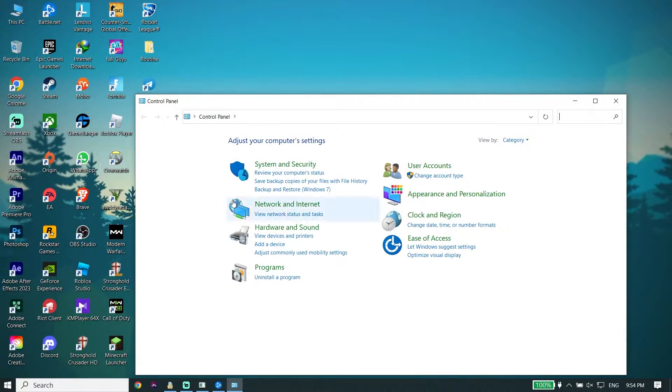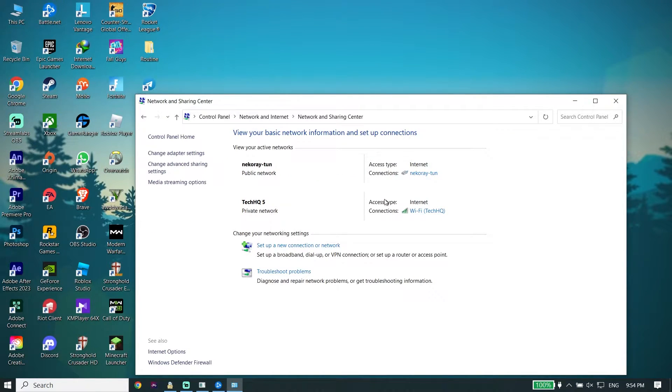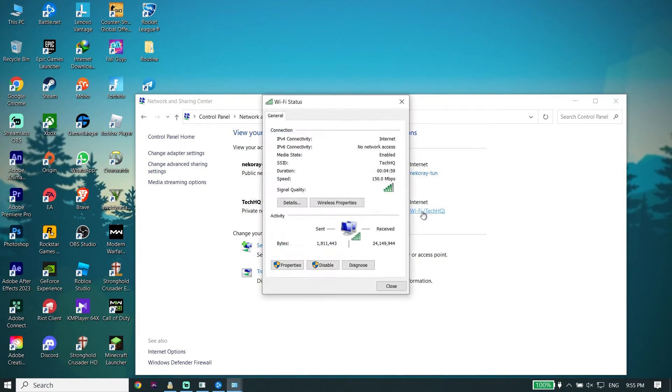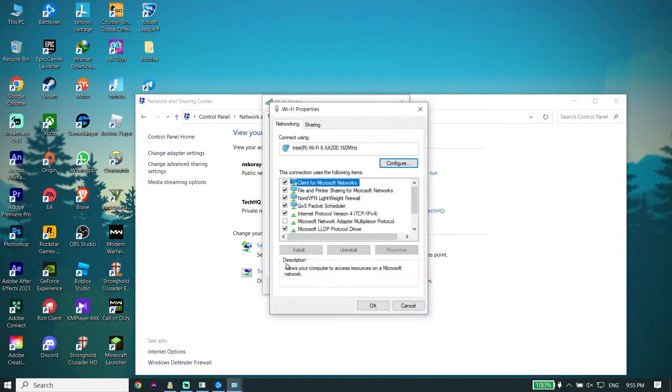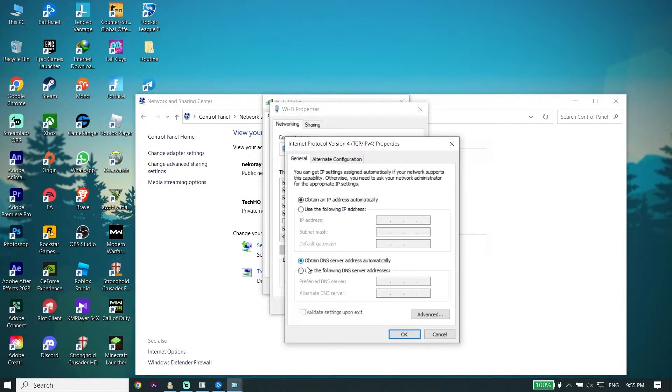Click on Network and Internet, then click on Network and Sharing Center. Now select your WiFi from here, click on Properties, then double-click on Internet Protocol Version 4 (IPv4), go down and click on Properties.